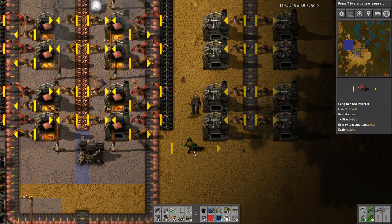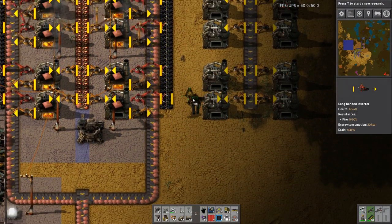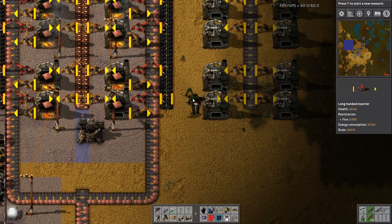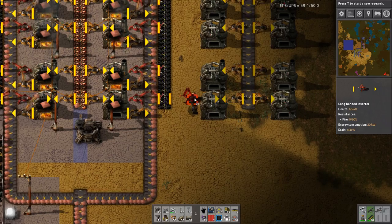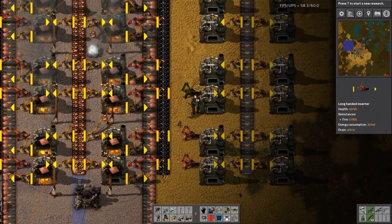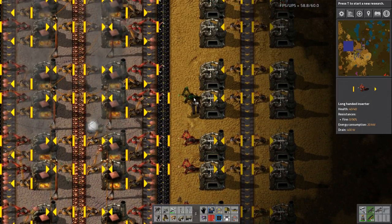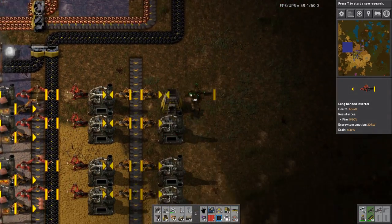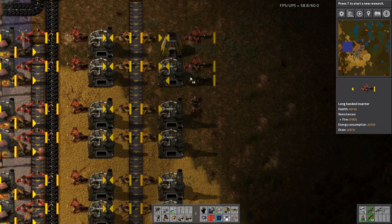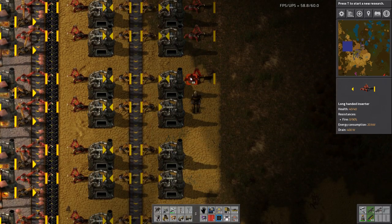Where are we going to put these guys? They grab from the long arm, so this will work out well. It'll be the same setup basically as over there, except they get to share a coal belt. I'll have to replace that one later - just didn't feel like going and grabbing some bricks for it.